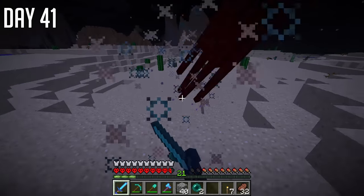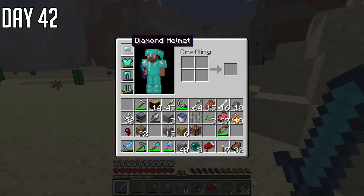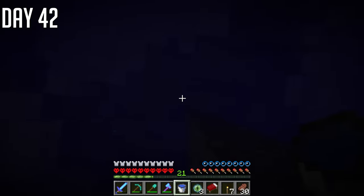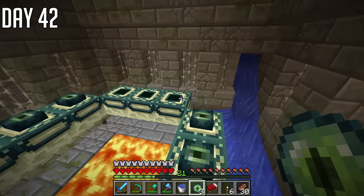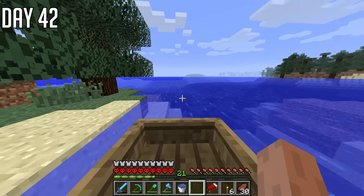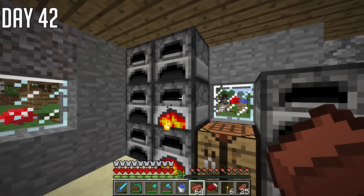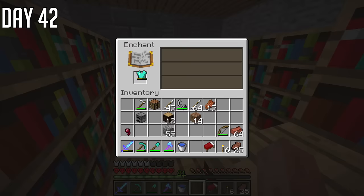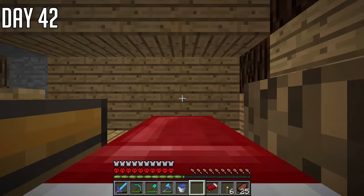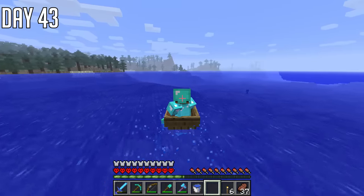That meant we only had to gather ourselves three extra with the five we'd got from the night before — very good. I dug up to the surface and came out under the water, and luckily it was nighttime. After marking where the end portal was using a tower and saving the coordinates, I went out to the nearby plains biome and got killing endermen. It didn't take long — I killed one, two, three, four, five endermen and got all the pearls we need. Look how much my diamond armor has been damaged though — that's kind of crazy. My diamond sword is already down to half. But look — the ender portal is lit.